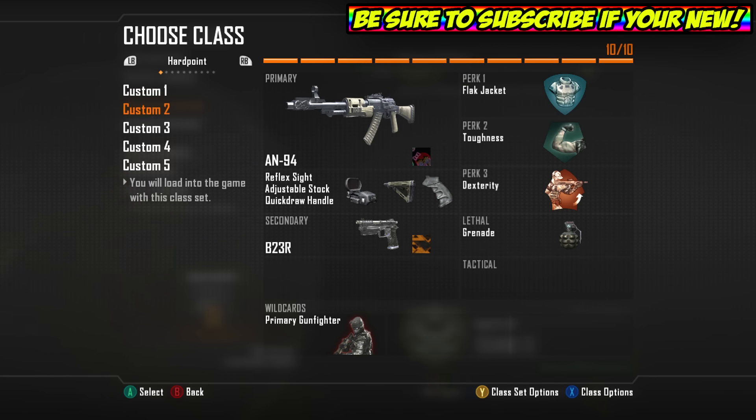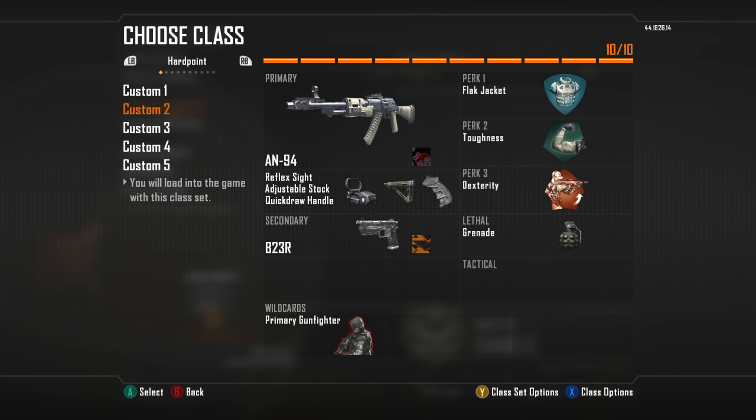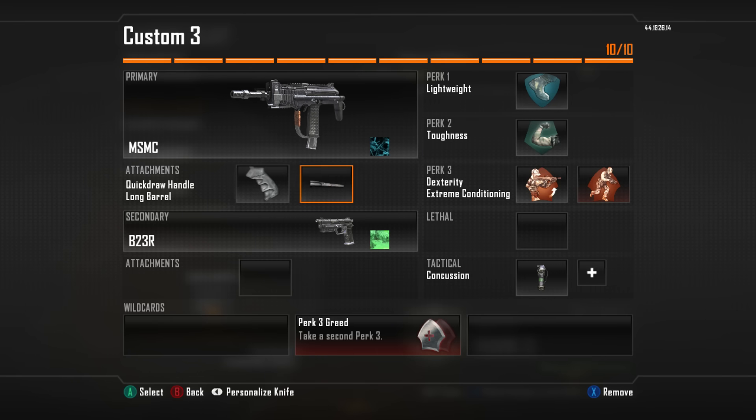So anyway, let's get on to the AN. Same thing — Red Dot, Stock, Quickdraw. Pretty self-explanatory. People tend to use FMJ on this as well, and in my opinion FMJ is better on the AN than the MAG — it almost kills faster with FMJ. But as I said, I'm more of a Quickdraw fan. BT-3R, Flak Jacket, Toughness, Dexterity, and a frag. For the MSMC — Quickdraw and Long Barrel are pretty standard. If you want to use something different, those are definitely the best two attachments.